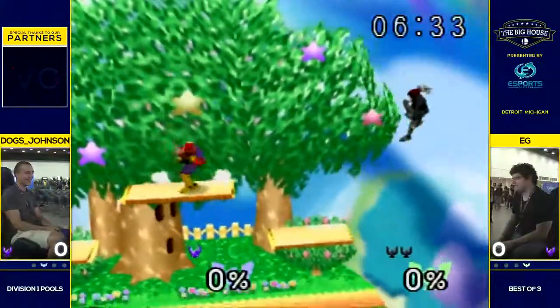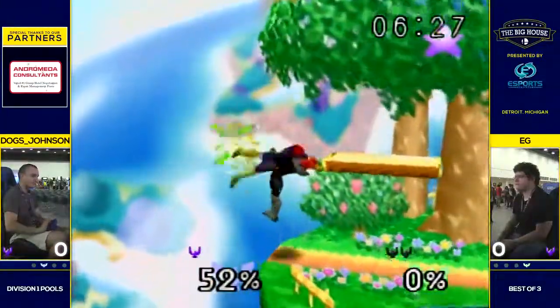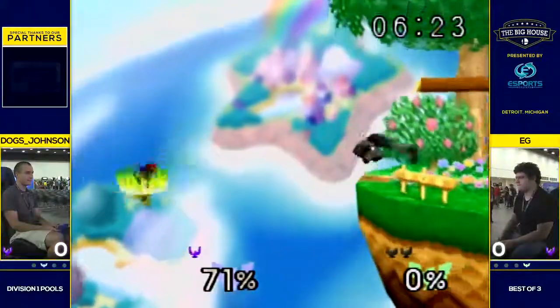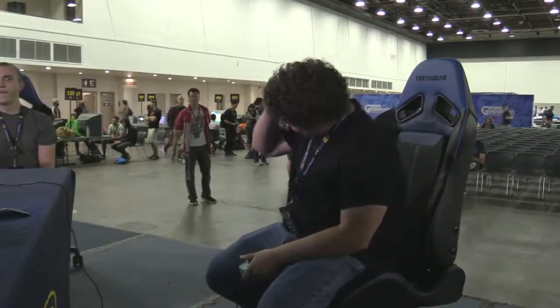You might as well make it more difficult for him. EG gets the grab. Missed the tech. The bounce. Weak nair, just enough cream off, and then up tilt will seal the deal. Game one goes to EG. Looked fairly even at first, but EG pulling away pretty strong.